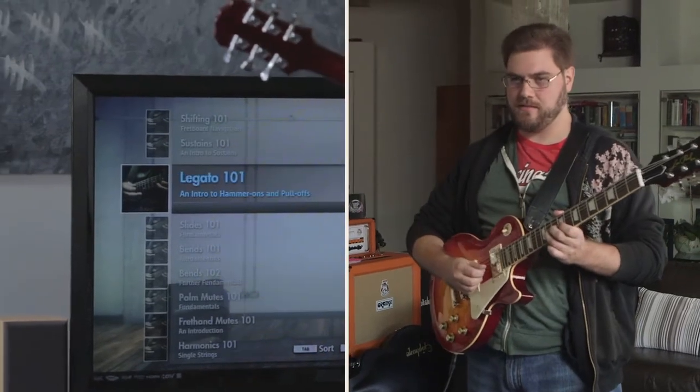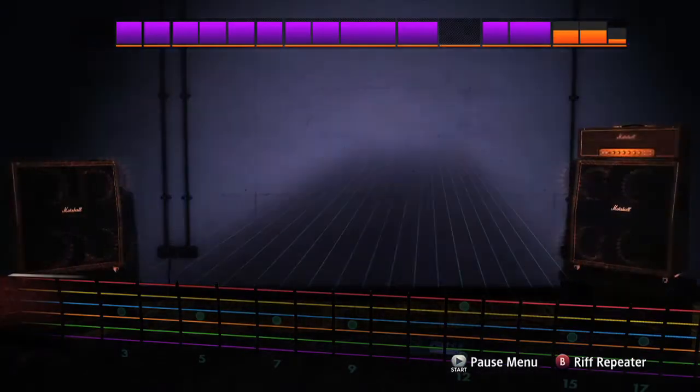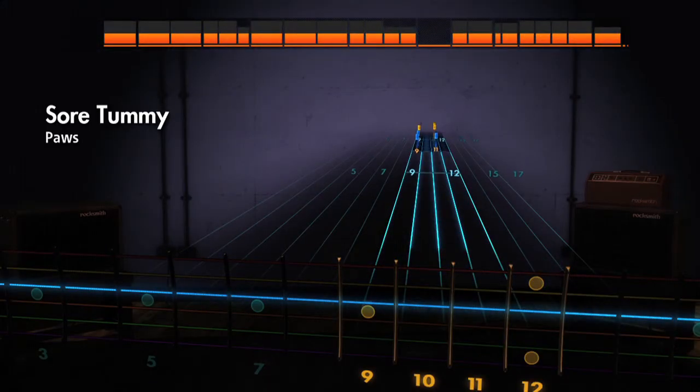For Xbox 360 owners who have a Kinect, you can control Rocksmith 2014 with your voice and never have to reach for that controller again. And for those of you that really just like playing songs one after the other, we have non-stop play. You choose your playlist, pick the songs you want, and they'll fire one after the other with no loading.